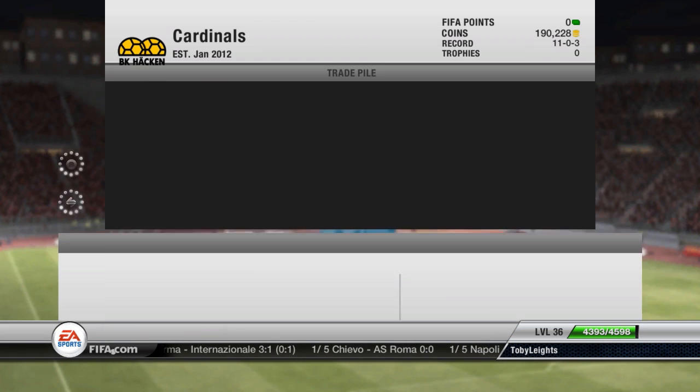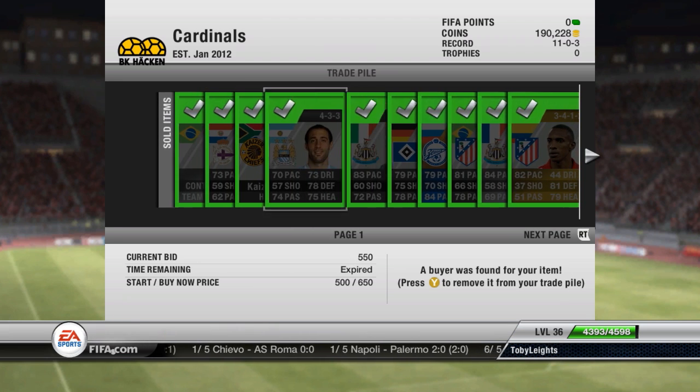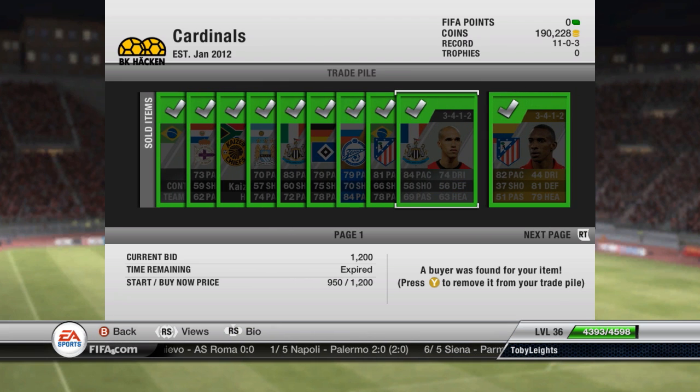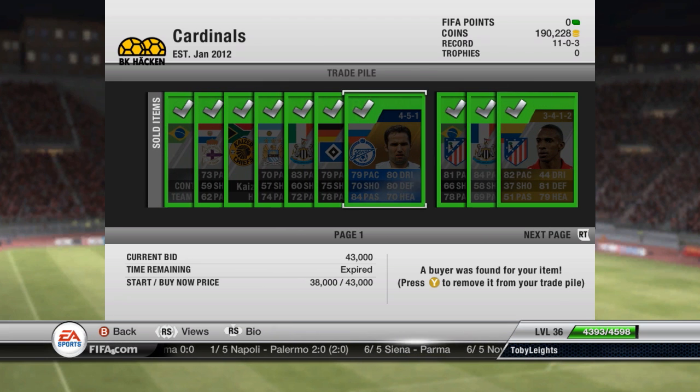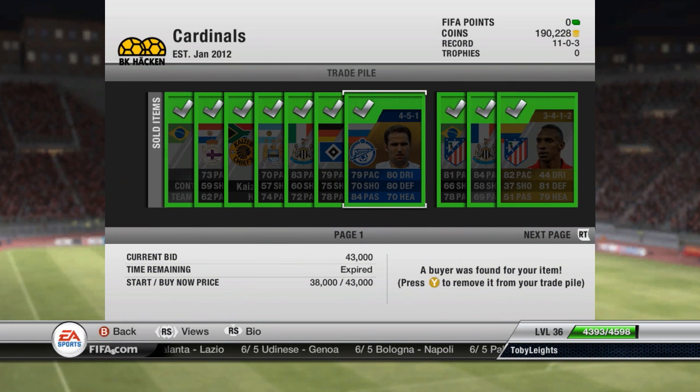So I'll just show you those because they did sell, and they sold for a very nice profit. I sold these players as well — I got these in packs and just sort of sold them off. This was the blue Team of the Year player that I got: Roman Shurikov. Sold him for 43,000. He was in a 4-5-1, played for Zenit, but I was pretty happy to get 43,000 out of him — that is brilliant.